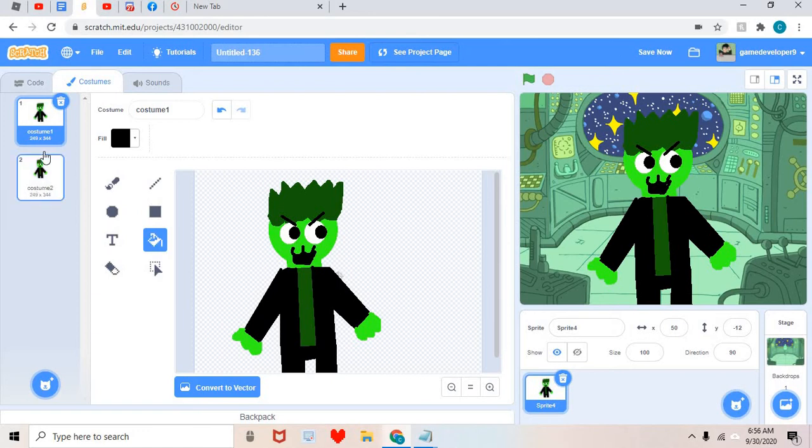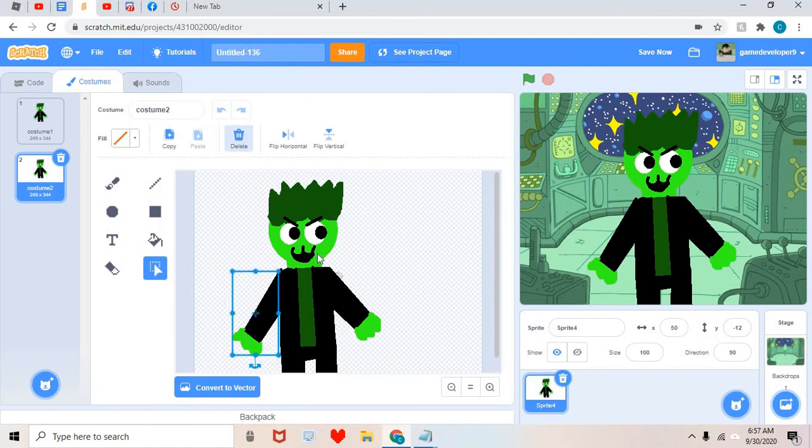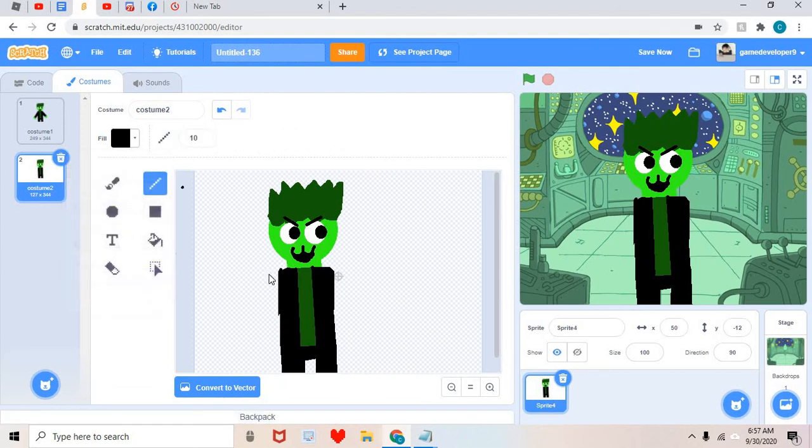You set the costume to costume two, place the recording until done, and finally you switch costume back to costume one. You can find 'switch costumes' inside of Looks, and 'when flag clicked' inside of Events. And you can find 'play sound' in Sound — obviously. Let's see how this turned out: 'record a line.' There we go, he just talked. See — we just animated a guy talking. Let's go!